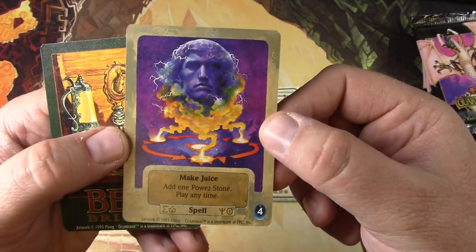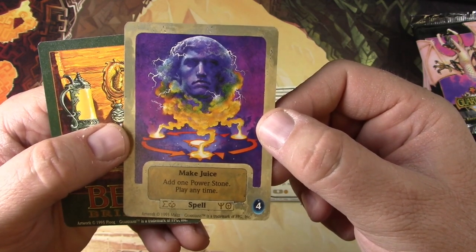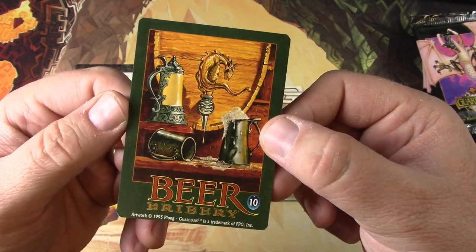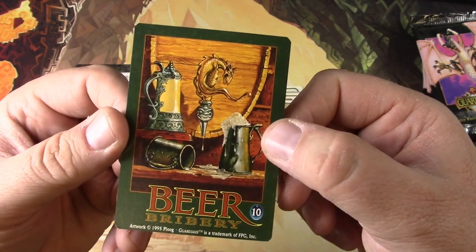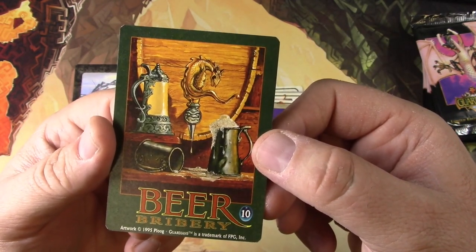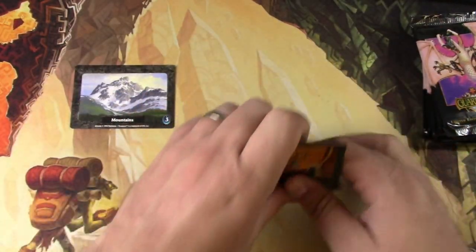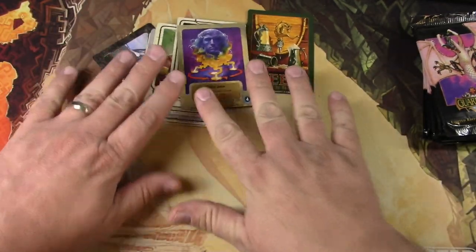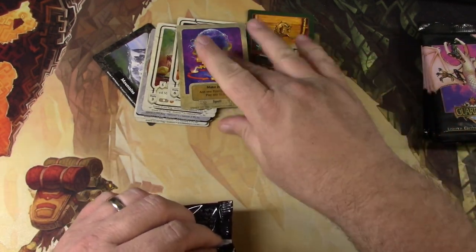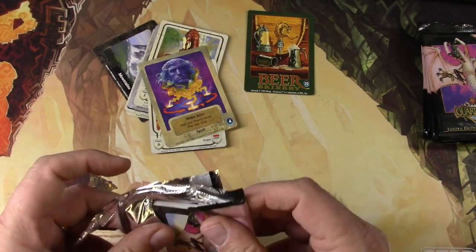Archer — that's really cool art right there. 1995, the artist on that is Plug — that's the last name of Mike Plug, an old school comic book artist who actually used to draw Werewolf by Night from Marvel Comics. There's also a Beer Bribery card — that must have been part of the game, like bribe a character. I'm kind of digging the style of this. I like the borders, and the larger art style is something that early Magic kind of lacked, I think.